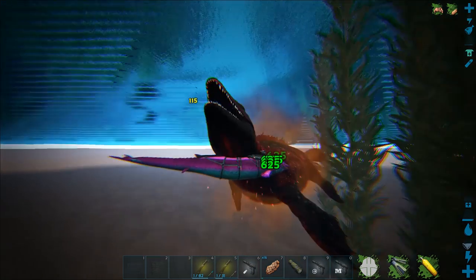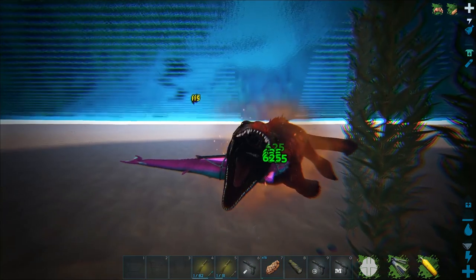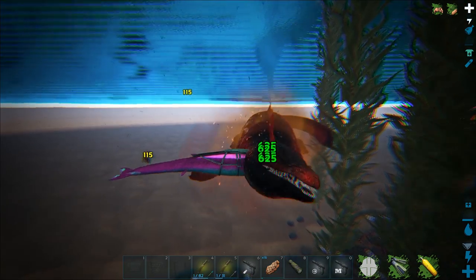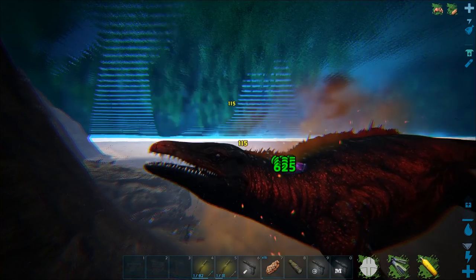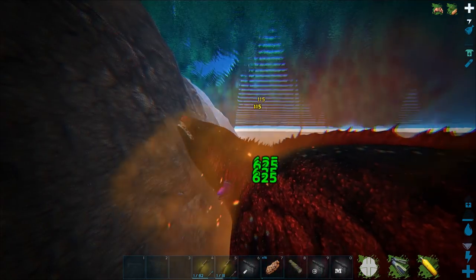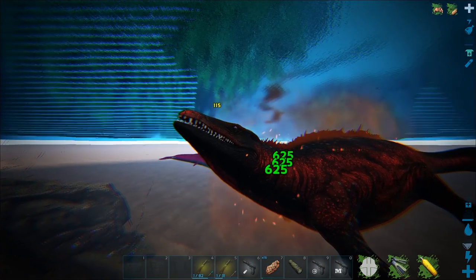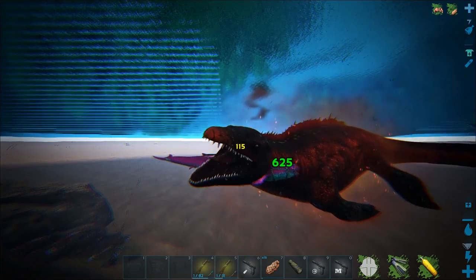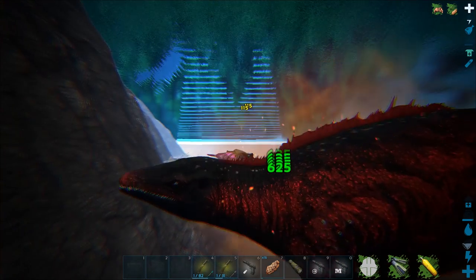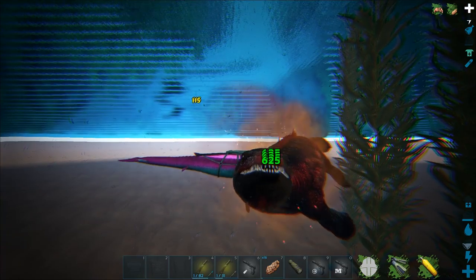That was insane — I'm gonna get some instant replays on that. It shouldn't take too long to kill this — it's only level 66, not like that crazy level 162 we fought the other day. Is it hurt yet? It's really hard to tell with alphas. In general, angler fish are pretty cool but the AOE is not great — I forgot about that. But the fact that they can gather silica pearls is just the best thing.